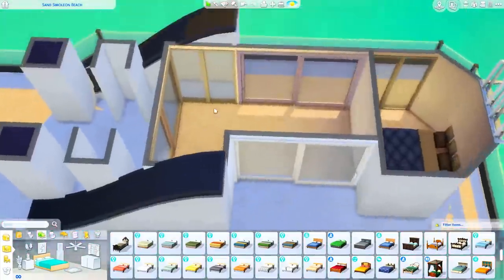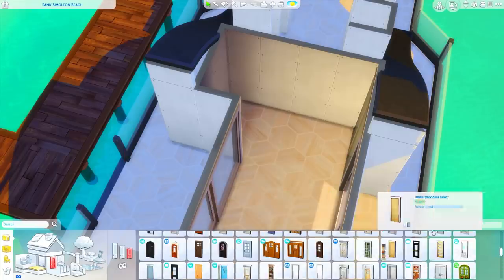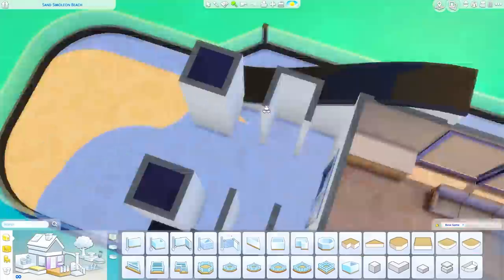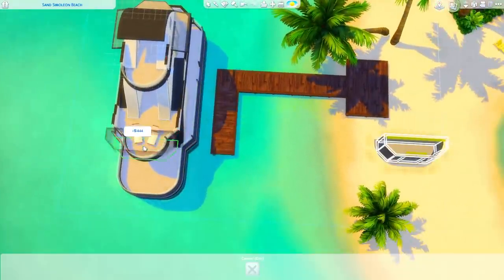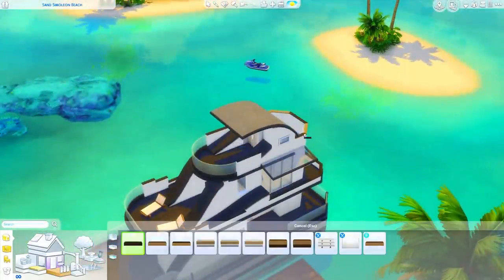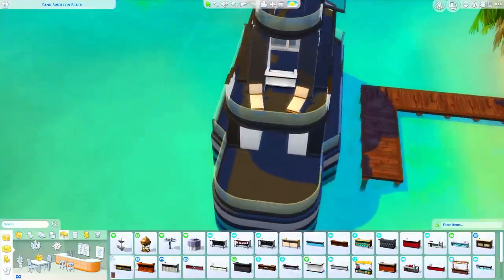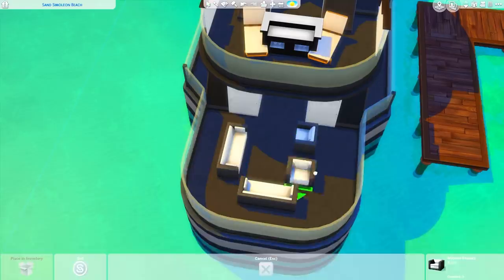I place down a bed at first but end up switching it out for a murphy bed so it's a secondary lounge room that turns into a bedroom when you need it. This whole build was just experimenting — figuring out where things fit, how to make it look like a boat, jumping all over the place as I get ideas, like realizing maybe I should have a second bathroom that isn't off the bedroom. I really wanted to make the upper deck larger — I tried to make it have two bump-outs but the rounded portions just didn't work. I cut all that out because it was just me trying the same thing over and over expecting different results.